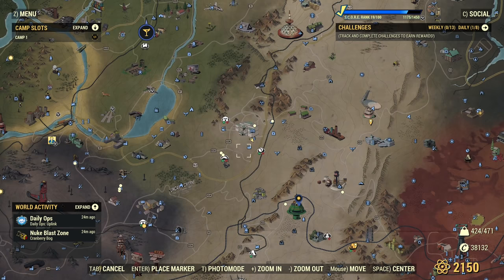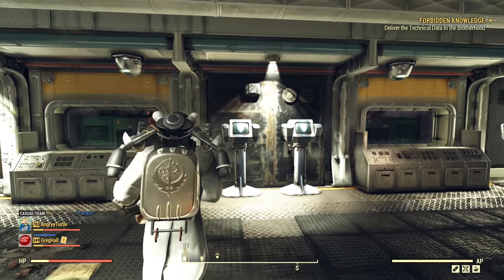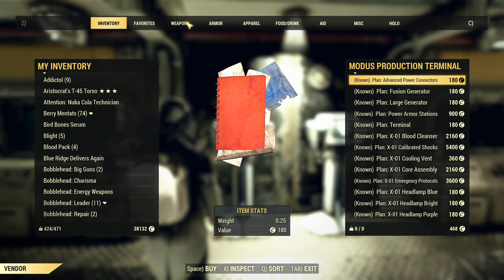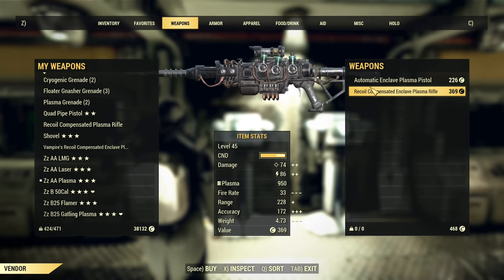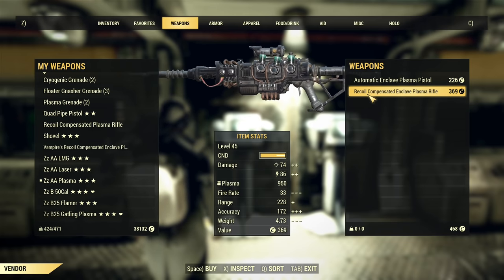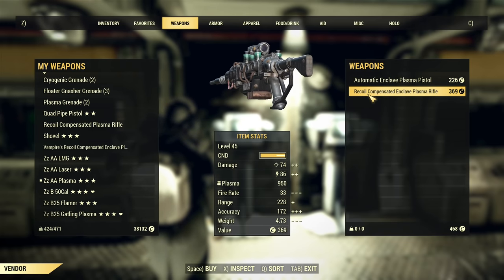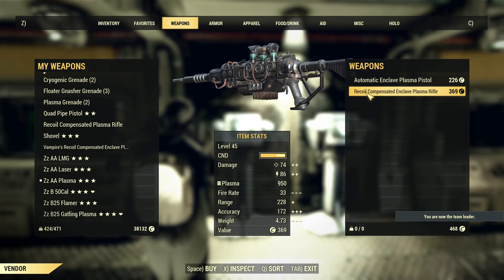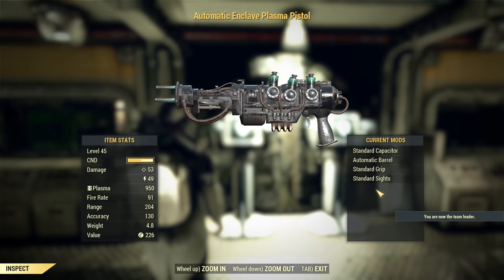Now, where to get it? You can get it inside the Enclave Base in the Production section from the Modus Production Terminal, and you will usually find two weapons there. They will be slightly randomized, though I've never found one with actually good mods that you'd want on this gun. But you can find something already modified. Depending on the stock, it will be either a pistol or a rifle.